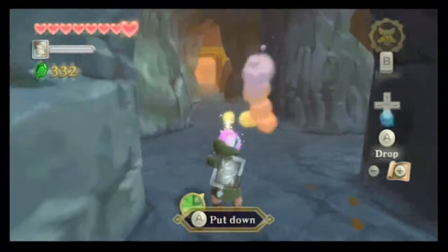And I gotta be careful, because they're probably gonna try and drop that boulder on me. Can I hit him with my slingshot? Okay, before I go up, I'm gonna grab a bomb here and toss it down, because that's gonna make a shortcut from the beginning of the area to here.